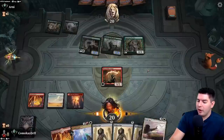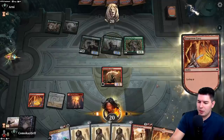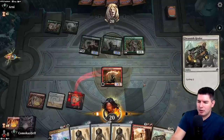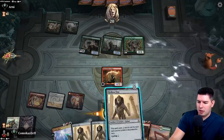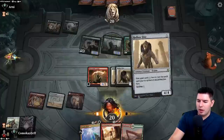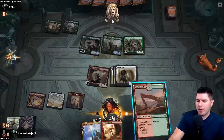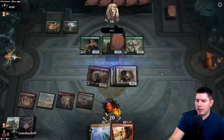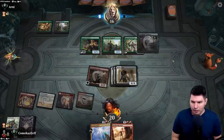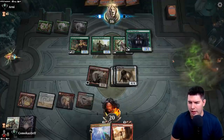We only need to find one more one-mana cycling card. Sweltering Suns is pretty sweet though — there it is! Play here, play there, play Hollow One — attack in. We only have one white source but we'll get it out. Sweltering Suns hidden for 12. Plan Collar — not enough to play more lords, so Sweltering Suns kills the entire board.